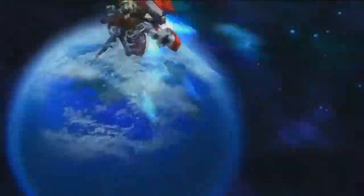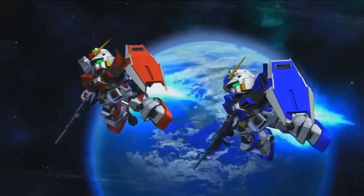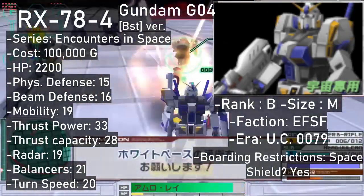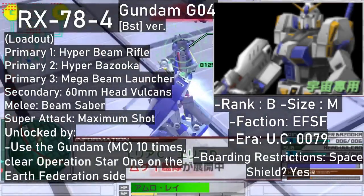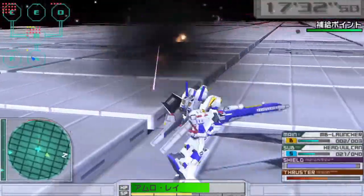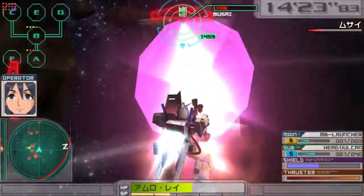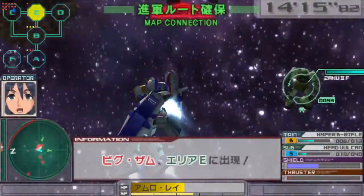The next 3 Gundams are from games, specifically Encounters in Space and Xeonic Front, with all 3 units being B ranks. Both the G04 and G05 are shown in their BST configurations and can only sortie in space. Gundam Unit 4 is one of the 2 units originated from the Space to the End of the Flash side story — this is the blue one, the long-ranged one. It shares the G5's Beam Rifle and Hyper Bazooka, but its third primary weapon is the signature Mega Beam Launcher. It also has the usual Vulcans as secondary, Beam Saber as melee, and a shield. The G04's super attack involves firing the Mega Beam Launcher at max output, though unlike the original story, it doesn't end up mortally wounding the unit's pilot.